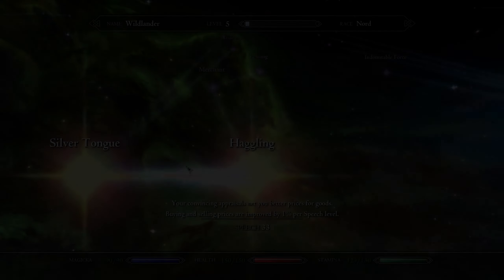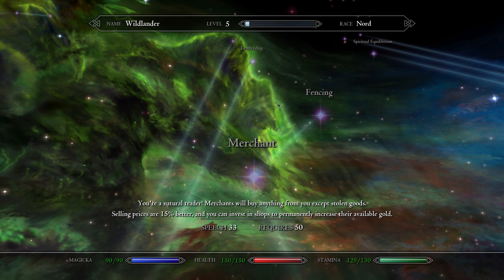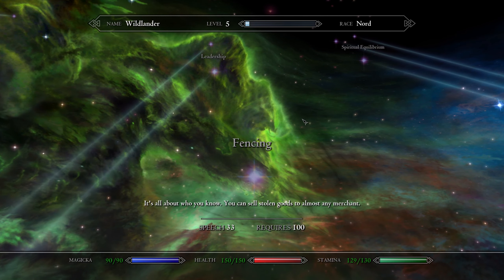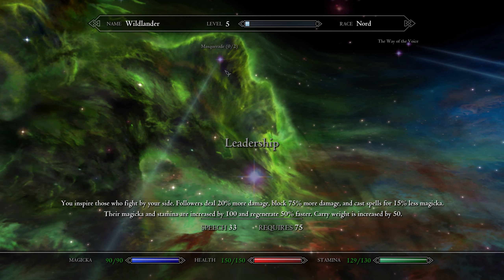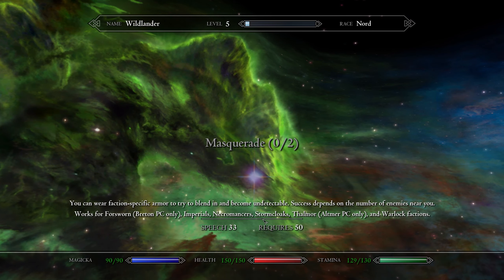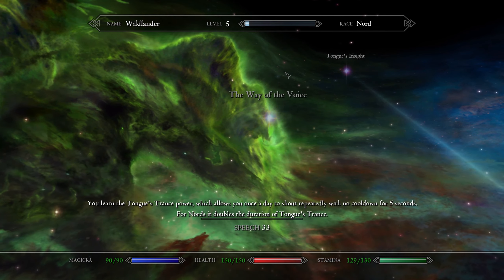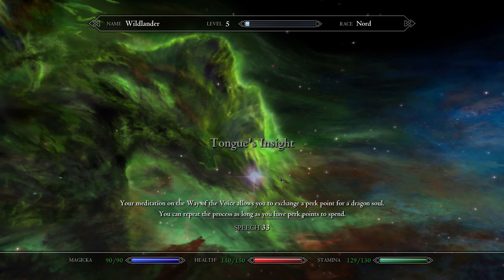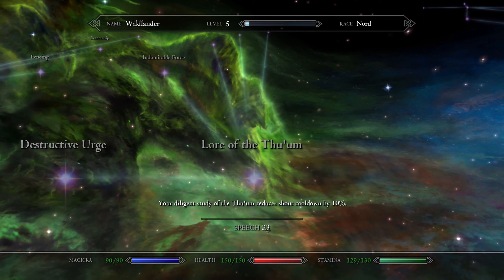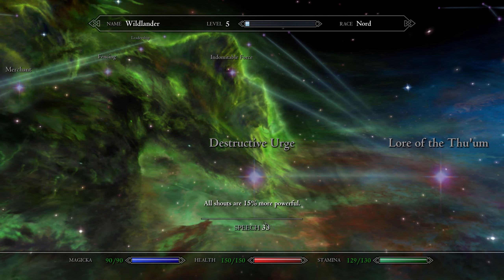To start off, we're going to take a look at how Requiem changes the speech skill tree. As opposed to Vanilla Skyrim, which mainly focused on bartering and the rare and mostly useless speech checks, Requiem splits the speech tree into two main branches. The left branch shares many similarities with the vanilla speech tree — it focuses on bartering and your ability to trade. The right branch focuses on the power of your Thu'um. For any character who wants to pursue ultimate mastery of the voice, the speech tree is essential.